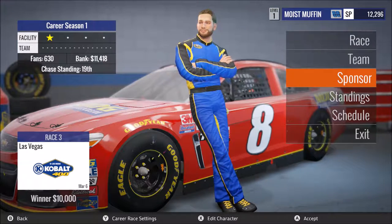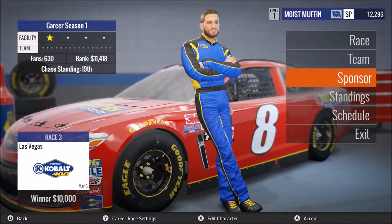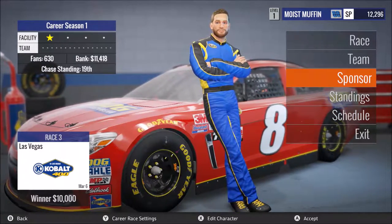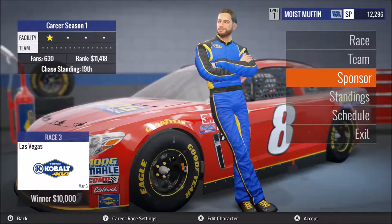Welcome back to another episode of our NASCAR Heat Evolution series. This is episode 4 and we are going to be racing at Las Vegas. We are currently 19th in the chase standings with $11,418.